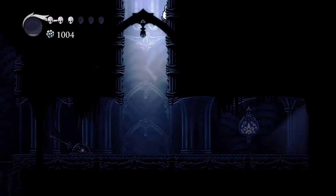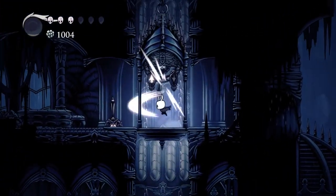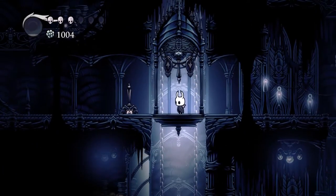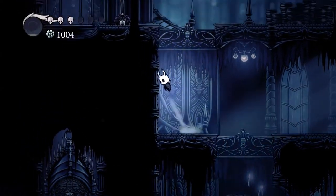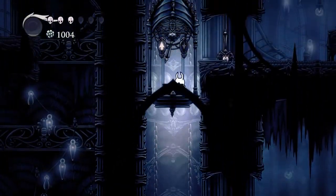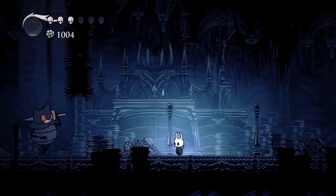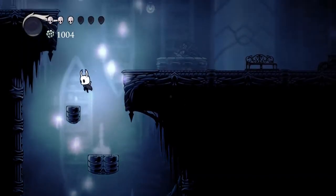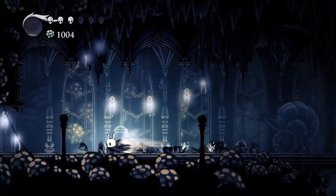Now let's try to get back up. Might not be too bad actually, because there's the elevator that we should be able to just take all the way up. And then from here, we just have to avoid this guy and we're good. And then we get through the room with all the flying dudes and we're good.